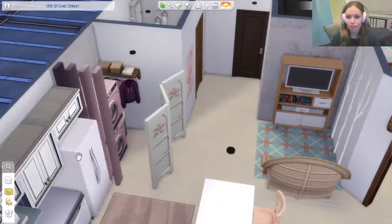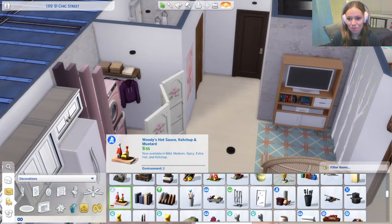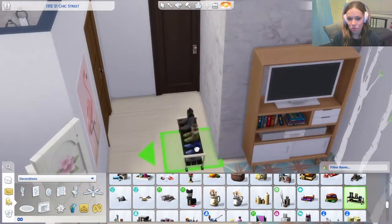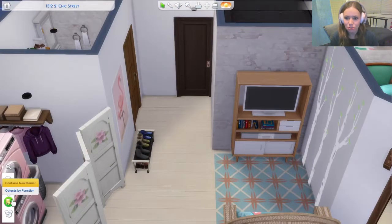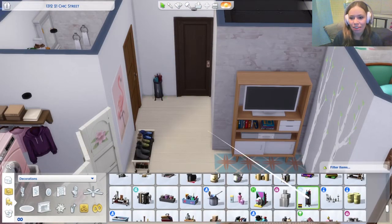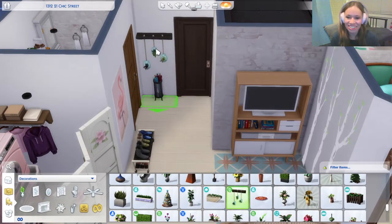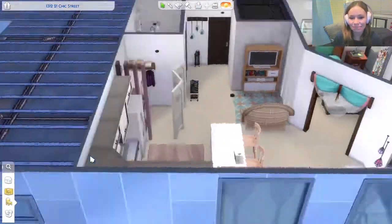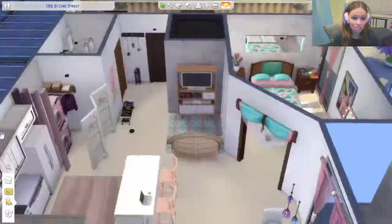One thing I'm not happy about is the artwork in the living room. You'll see there are trees there right now, and I ended up going with blue snowflakes, but I'm still not satisfied with it. If you download this and change that, I'll forgive you. That's the only thing I would probably do differently, but I still don't know what I would put there.